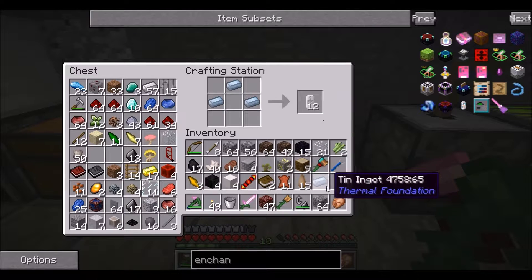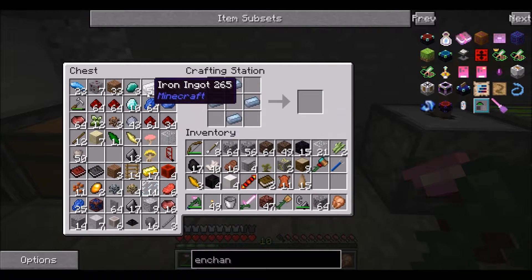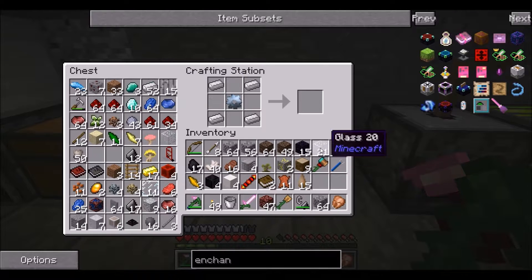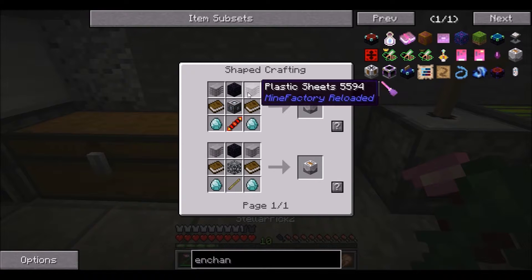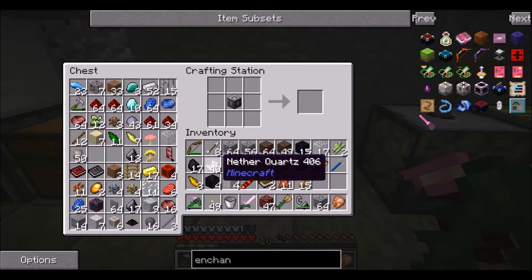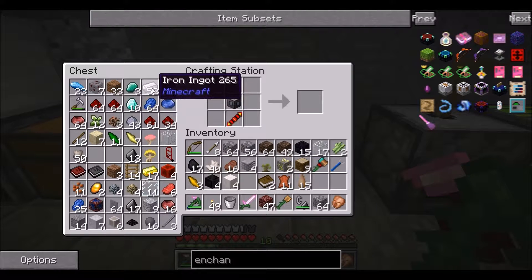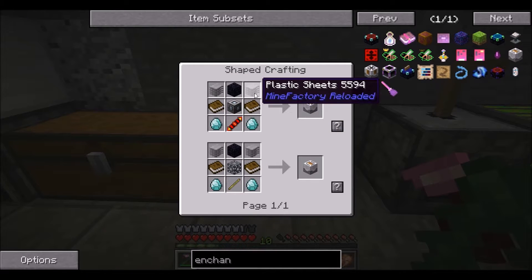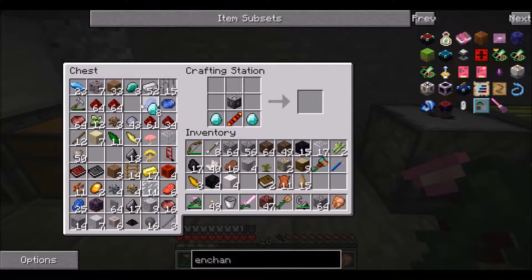Well, that's kind of interesting — what is that actually? A tin can. Huh, interesting. Tin can — I guess that makes sense. So here we need the tin gear, and then we're going to make the machine frame with this — just a bit of glass, iron, and the tin gear. Like so. Now do we have everything else? I think we have everything else. Not quite. What else did I need here? Auto enchanter — I needed one piece of obsidian, plastic sheets, the books, and the diamonds. Diamonds went on the bottom, the books went in the middle, one piece of obsidian, and two plastic sheets. And we have our auto enchanter. Awesome.